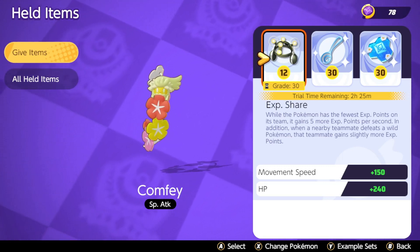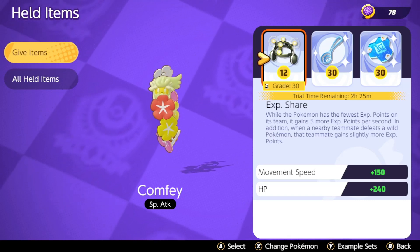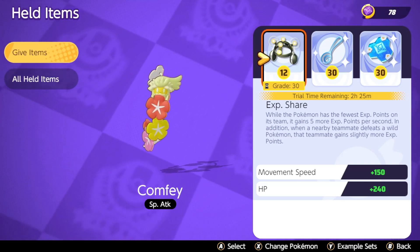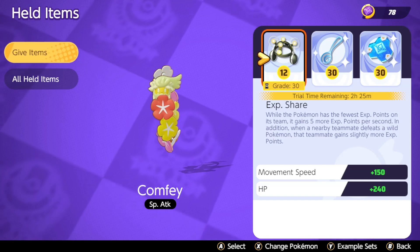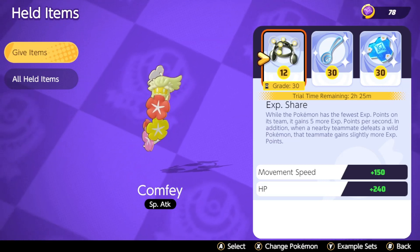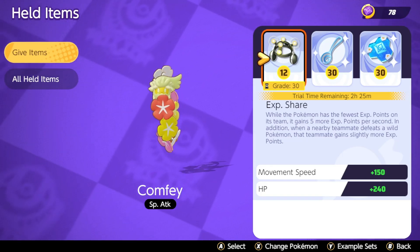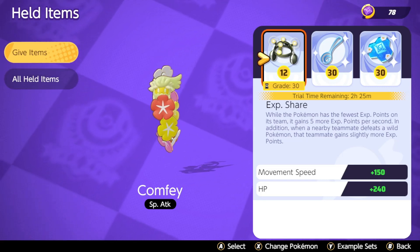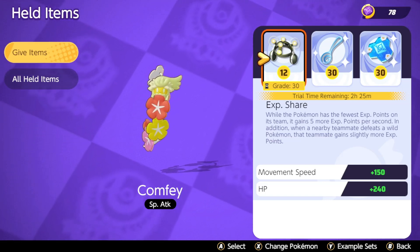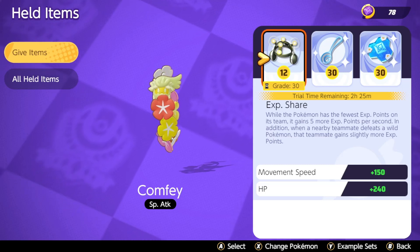Let's get into the video. The first one we're talking about is Comfey. This is literally a huge problem in Pokémon Unite — I love this Pokémon, but it's a bit cheesy when connected to Mewtwo. The way this Pokémon works is it just connects to you and heals you, that's literally all it does. You can connect to a Mewtwo, sit back, and heal him when he's lost a bit of HP. You could also put a hood on it for special defense and defense.